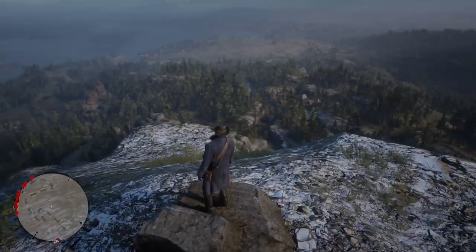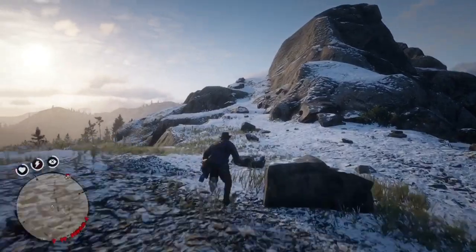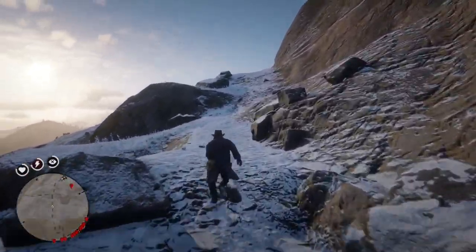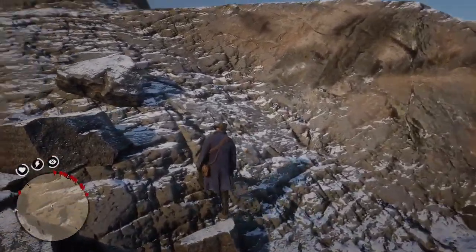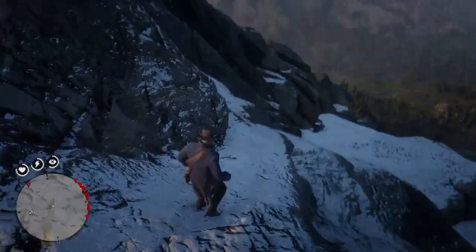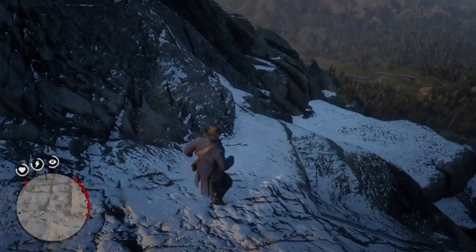If you're wondering where I found the panoramic map, I found it near Lake Isabella. If you have the Arabian white horse, you'll know where Lake Isabella is. When you ride around Lake Isabella, I found a little X on the map showing that something or a corpse was nearby. I went to the X sign and found a couple of corpses — they were like holding hands or something — and I found a map from them when I looted them.